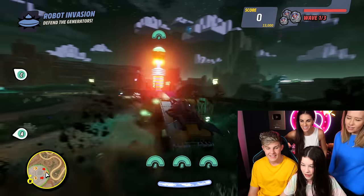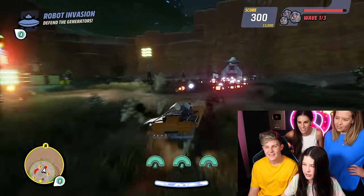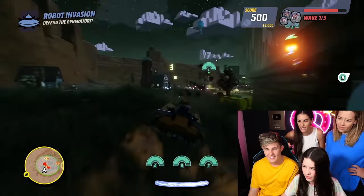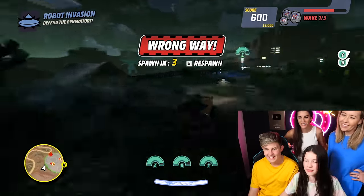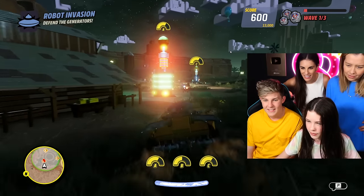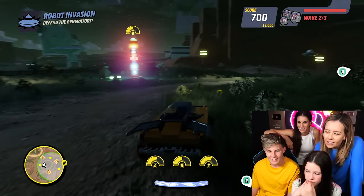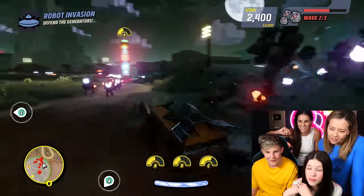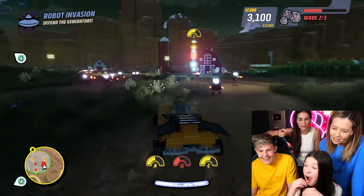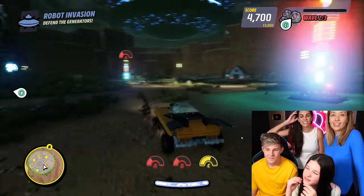Whatever score they get, we have to beat it to win this challenge. Run into the robots! You want to defend the generator — drive into the robots before they get to your generators. They're getting to my generators! 600 points already. Wave two has begun! Presley's doing good, he's getting all the robots. Generator B is badly damaged but I think I can save it. 3,100! Look at his score! There's just one last little guy — boom! Wave completed. 4,700 is the score to beat!